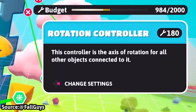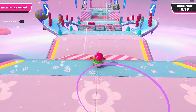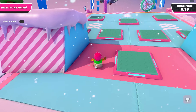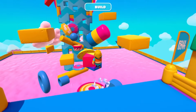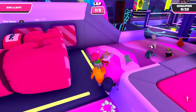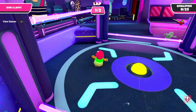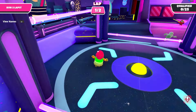Potentially the biggest thing they've added to creative mode in this update is the addition of rotation controllers. In the trailer we can see it looks like a gear, and its description reads: 'This controller is the axis of rotation for all other objects connected to it.' The budget is 180 memory units. I cannot wait to see what people do with this rotation controller — I can see so many mind-bending levels made with this. From the looks of the trailer it can move objects like padded blocks, shapes, half pipes, speed bumps, padded beams, clouds, pillars, and even the boom blaster. My theory is it probably won't be able to rotate moving objects like rotating floors, seesaws, or plates.